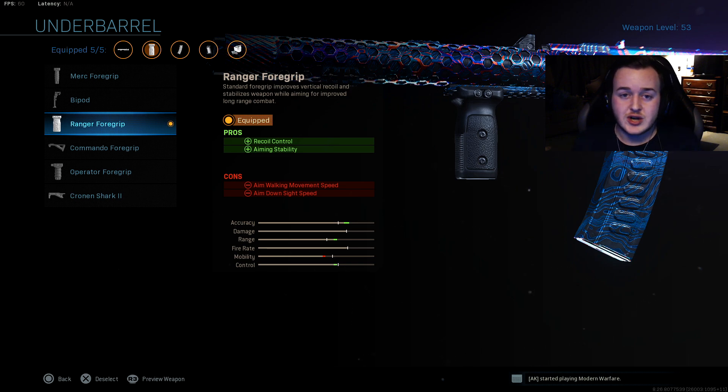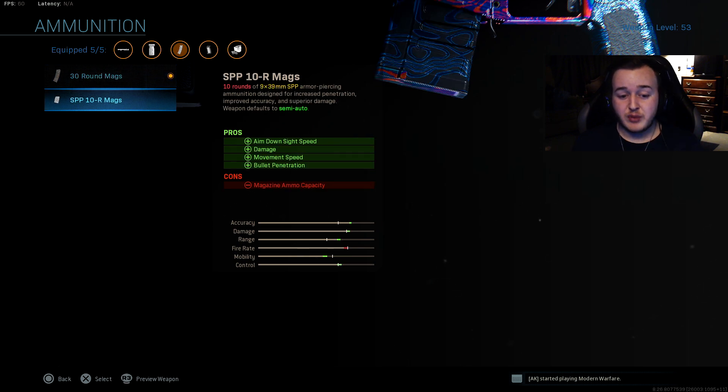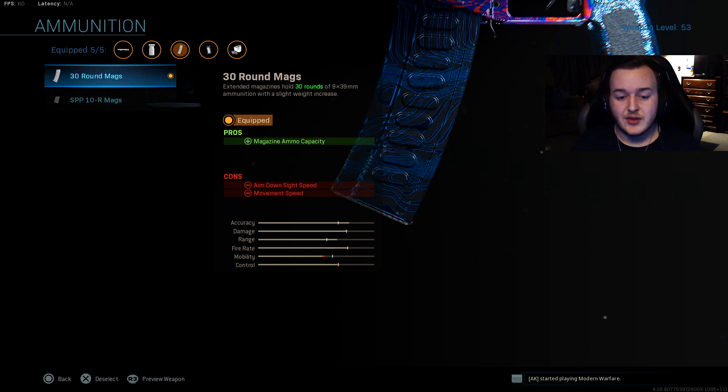Having your weapon stable when tracking someone down using your iron sights or aiming down sights when you're about to shoot is very important. Next is going to be the 30 round mag — you don't want to have 20 bullets or 10. These are actually broken right now; you can shoot through the whole entire map and it's super overpowered, but it's going to get nerfed very soon, probably tomorrow. The 30 round mag gives you 10 more rounds and a little bit more time to be more aggressive, not having to reload as much.